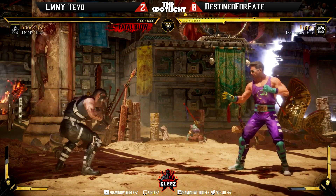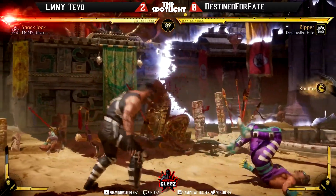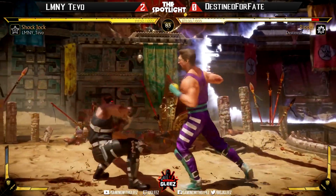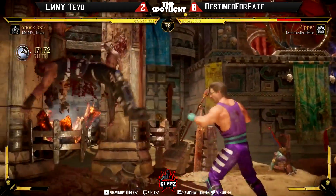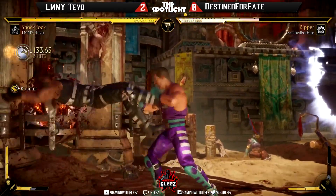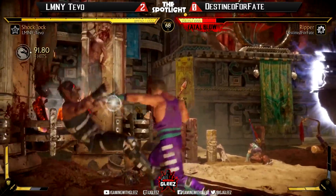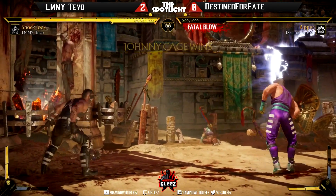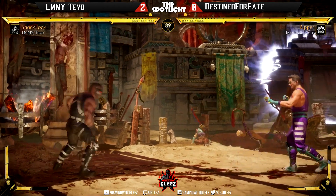That's like the ultimate mind game — he's gonna throw me into the corner, he thinks I'm gonna throw him into the corner so I'm not gonna throw him into the corner, he's gonna tech the wrong way. That's how sometimes you think about those things — next level mind games. Tevo up to a better start here, forcing the breakaway early. Destined for Fate with no defensive meter in the corner — that's a really bad spot against Johnny Cage. Tevo showing versatility, able to just turn the page after getting wiped the round before.